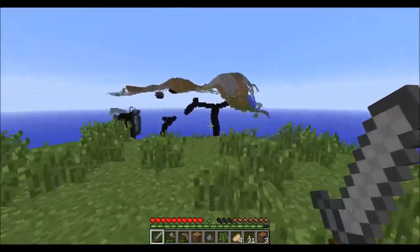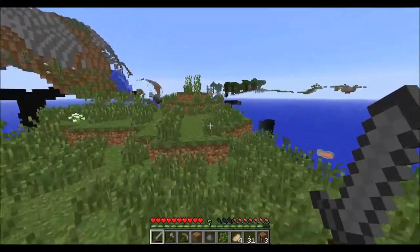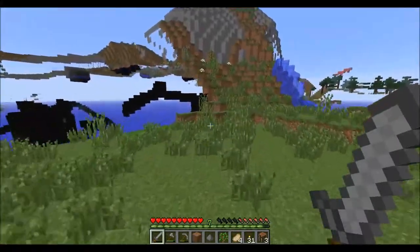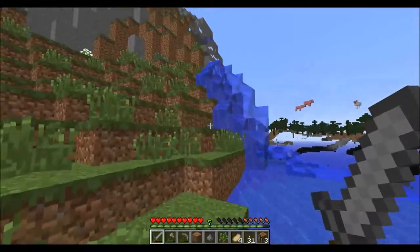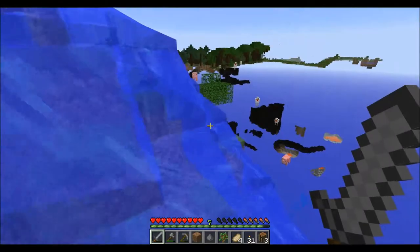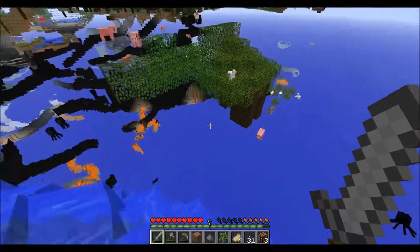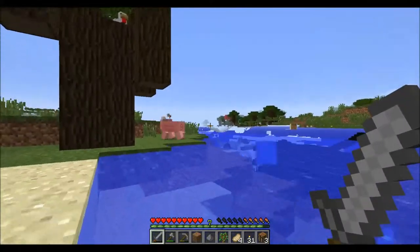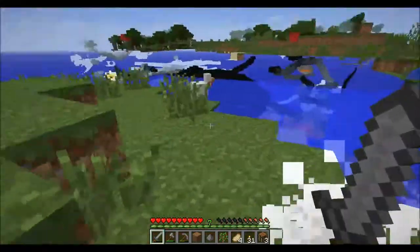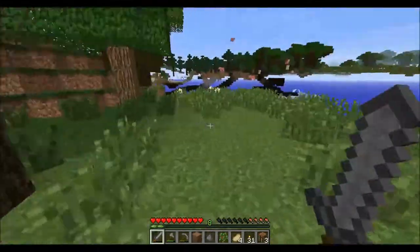If we find a jungle biome I might want to make something there. We can see a ravine there — might want to go explore that. It does not look like it's diamond level. Let's not peek into the map for now on — I'm gonna make that my own little rule, because I don't want to know what's there.